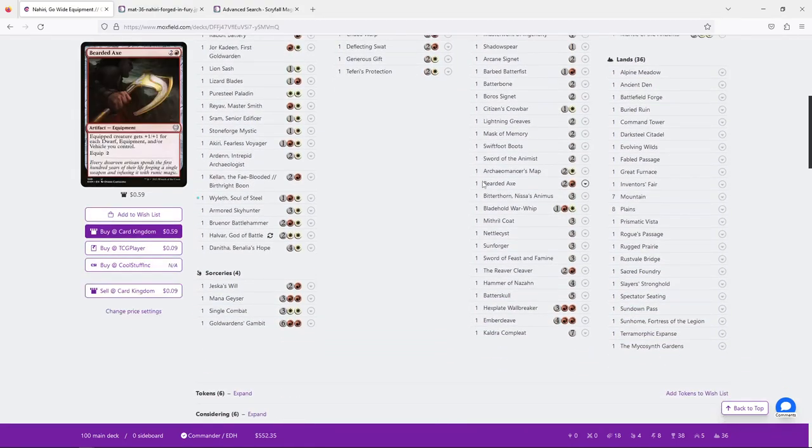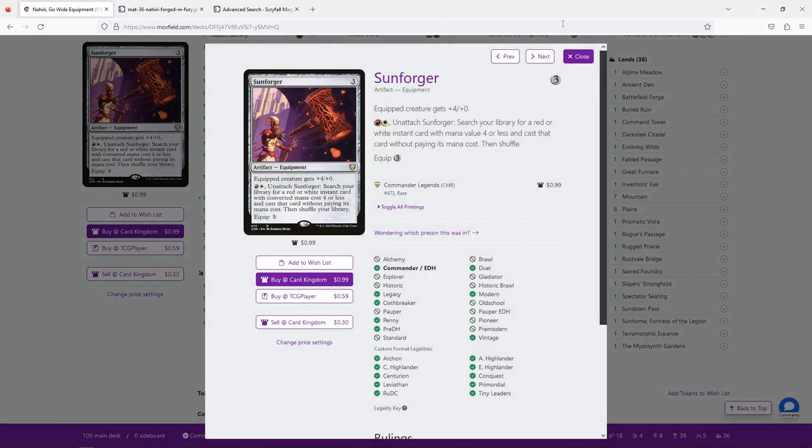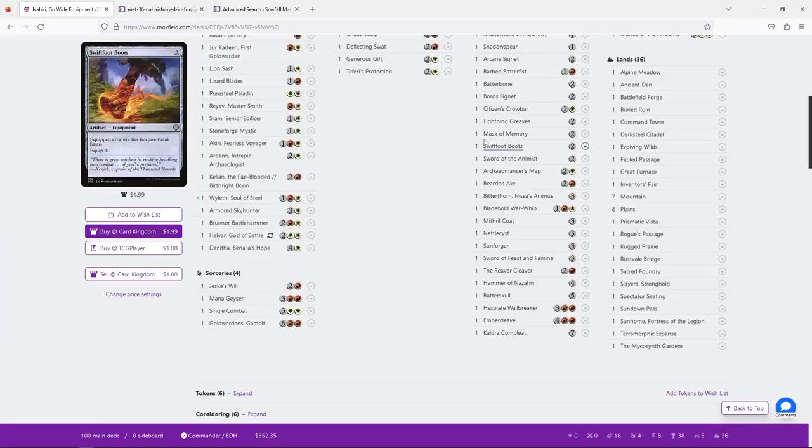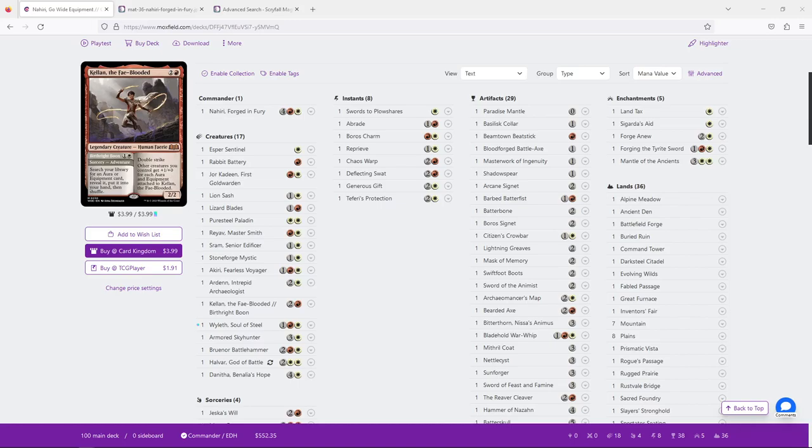Something worth mentioning: Sunforger could probably be doing a lot more, depending on what instants you want to pull out. Alright, let's go into some additions. The main direction I think will solve your go-wide problems is token generation. Token generation is really easy and strong in your colors and will very much solve the creature problem.